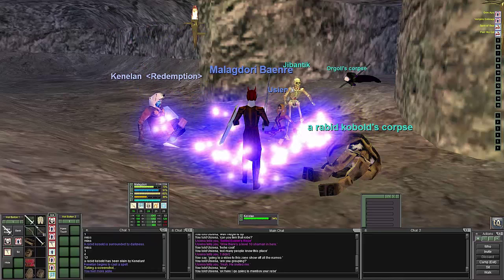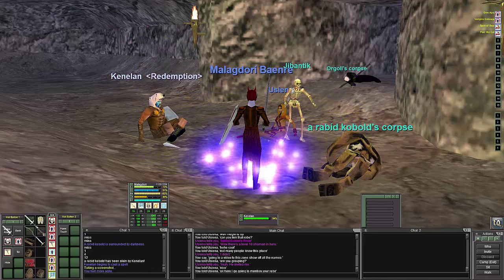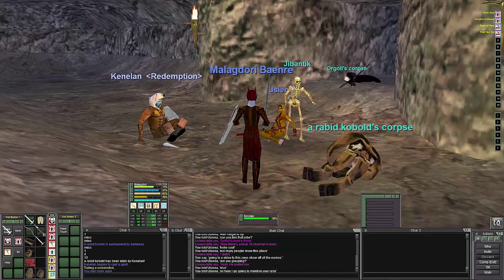Hello everyone, this is Cypher Deck, and today I'm on Mellie Dory in Project 1999. We are at the Warren's zone line.